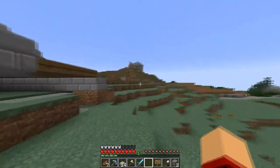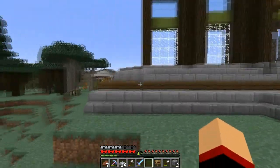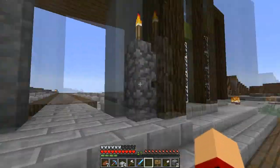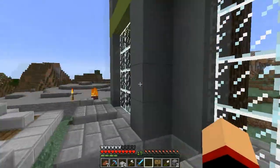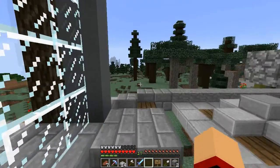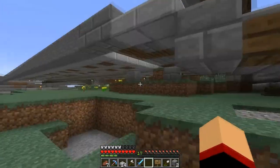Hello everybody, Conan Andre here back on the Racecraft server. Today we're going to continue progress on the monument building here. I've given a good deal of thought into what I want to do with the rest of the front facade, at least the sides. I want to work out what happens to the little corners and what happens on the actual side of the building before I start working up.